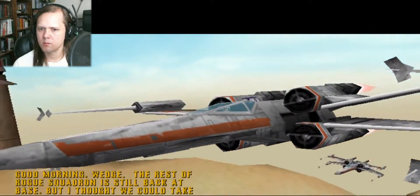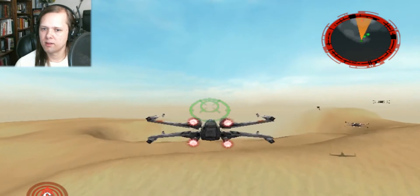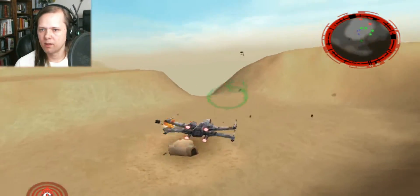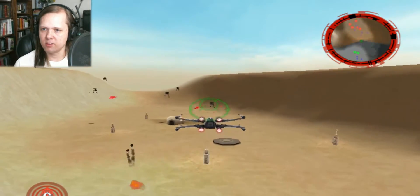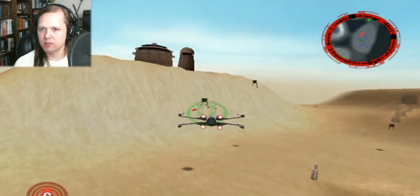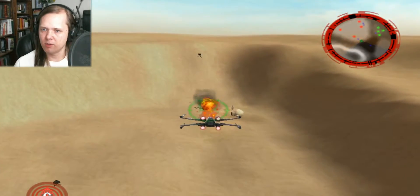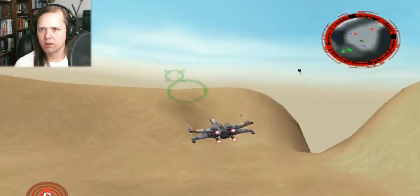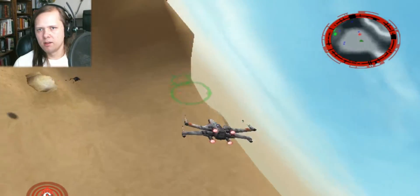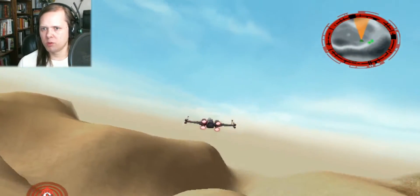Good morning, Wedge. The rest of Rogue Squadron is still back at base, but I thought we could take an early morning run through Beggar's Canyon. Luke, I think we've got a problem — are those Imperial probe droids? They're attacking! So yeah, this is the first level of the game. You fly around over the ground — there's no space battle in this. That's one of the weaknesses, in my estimation, of the game. It's kind of an open world; it's not on rails at any point. This level is obviously very easy — these probe droids are hardly a challenge at all.